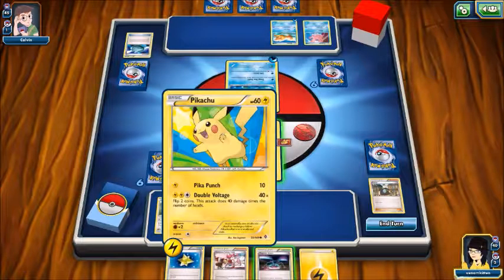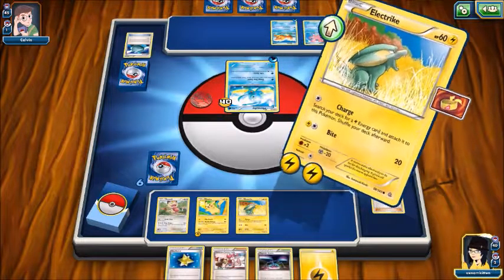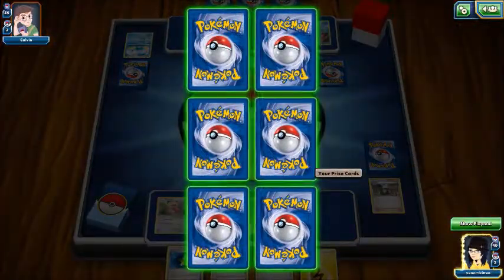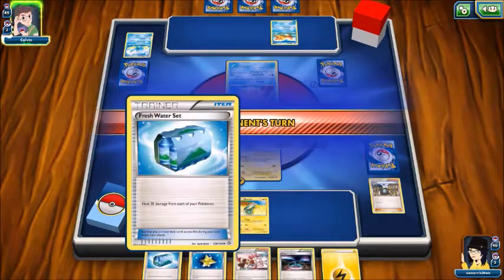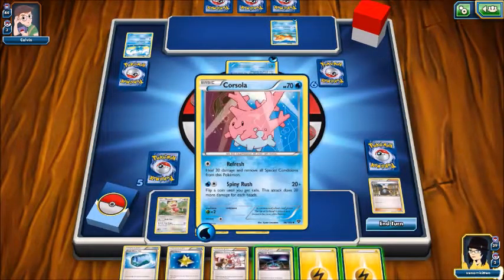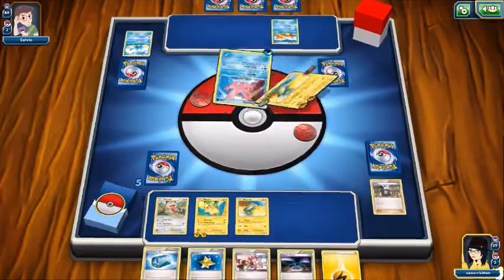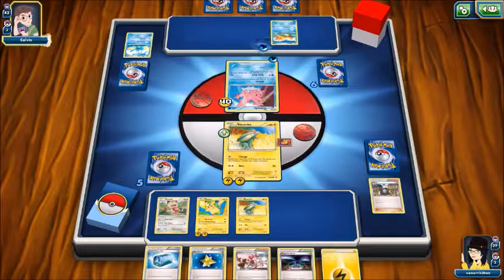Put you and you on the bench, and put that there. Let's get him. Nice, knocked him out. Claiming my first prize card, and it's Fresh Water Set — heals 20 damage from each of my Pokemon. Bite this one. 40 damage a bite is pretty good.